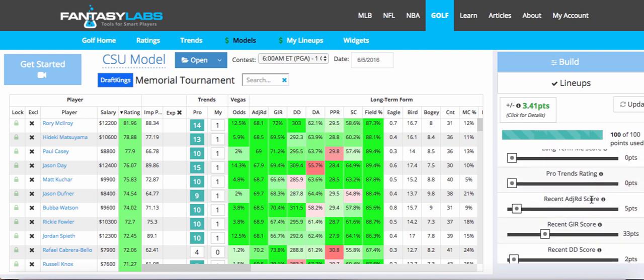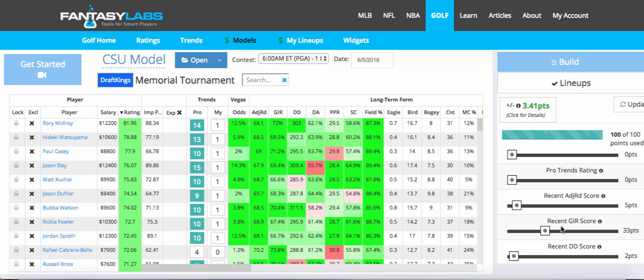Scrolling down here, I didn't really weigh anything else much. I did rate recent adjusted round at 5 — sometimes I do 0, sometimes I put it in. Current form does matter. Where I really capture current form, and always weight it heavily every week, is recent green regulation score. I think this is the best way to capture someone's current form and take out the noise of putting — the randomness and luckiness of putting. Someone might be out of form and just getting lucky, hitting a lot of putts, getting amazing scrambling up-and-downs. Whereas on the other side, someone might be getting unlucky, hitting a lot of greens and just three-putting uncharacteristically. So I think it's really important to weight recent green regulation score, and I do so every week. That and long-term adjusted round are two big factors in my model every week.